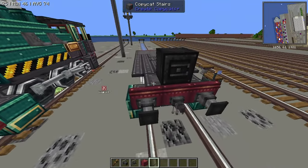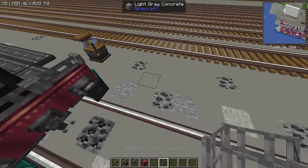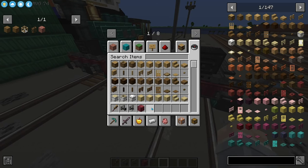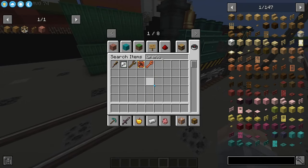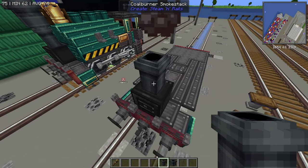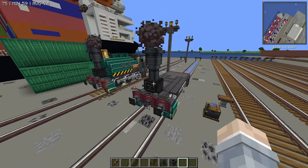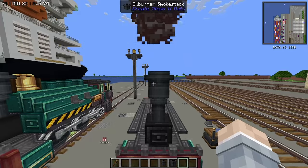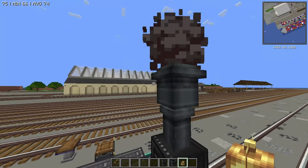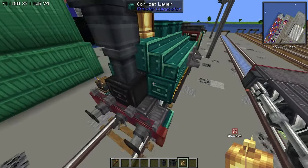We're going to grab ourselves a copycat slice. We're going to fill it with the industrial iron support to give that little grill on the front of Porter. The next thing we're going to do is just make the smokestack. Place down a coal burner, right click it to stop it from smoking. Place down an oil burner on top of that, and then keep it smoking so that it looks like Porter's smokestack that just goes up and curves out.